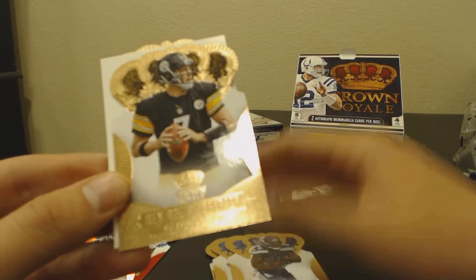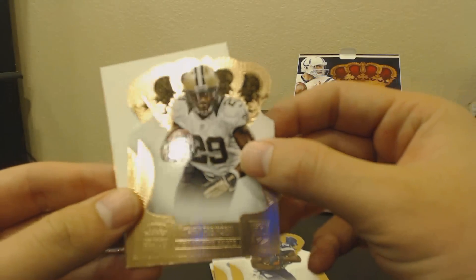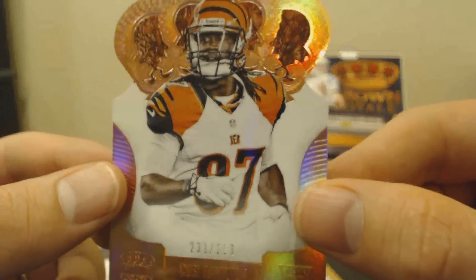Ben Roethlisberger, a Curie Robinson rookie card, and a refractor Coby Hamilton out of 299.